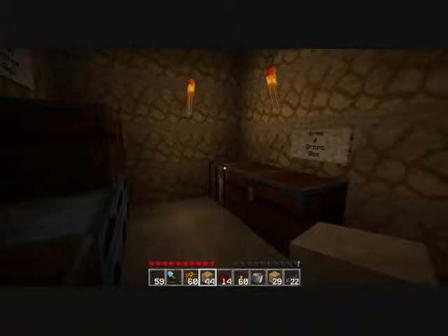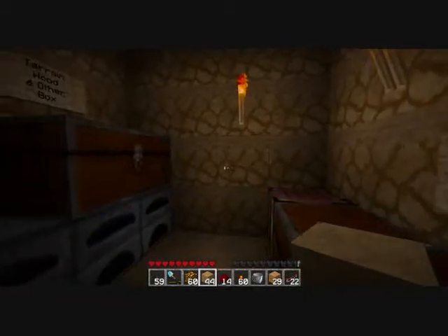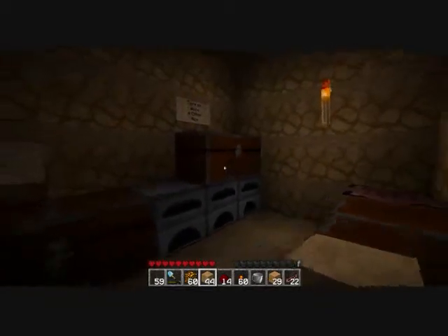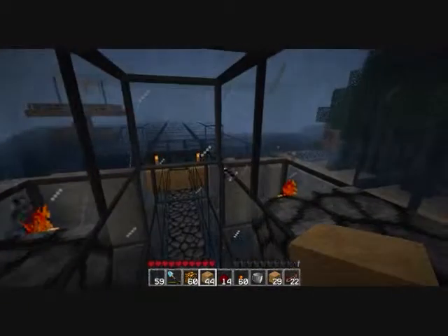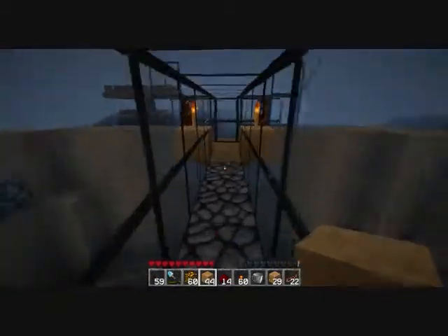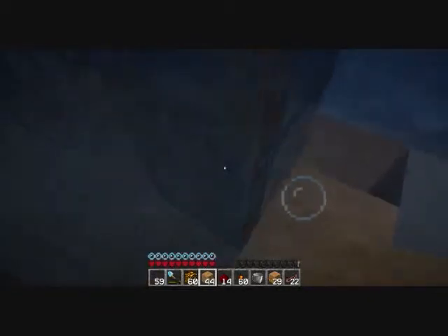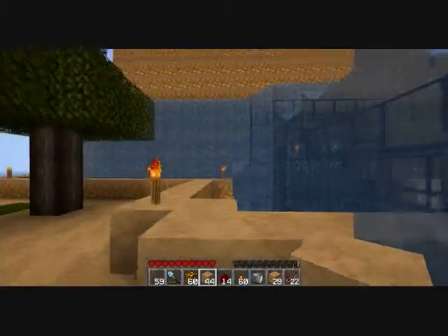Hello everybody and good morning. We're in a different world today because I got some things I want to show you. This is just my little area to keep junk. This is actually not my creation — this here is mostly Ike's stuff. Like this entire thing right here, all designed by Ike. Creepers try to chase you and they drown in the water outside. It's pretty cool.